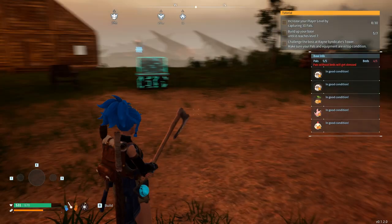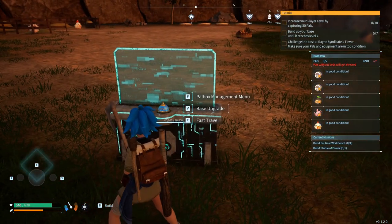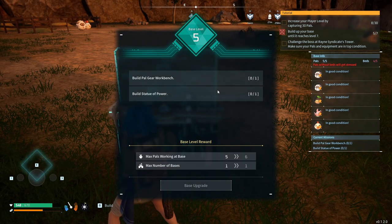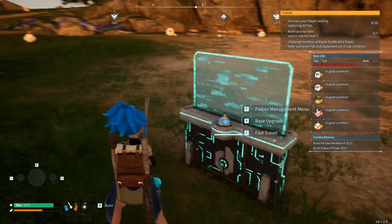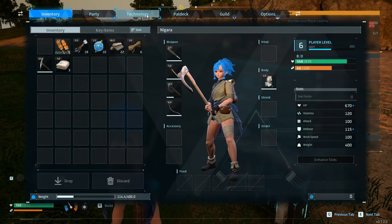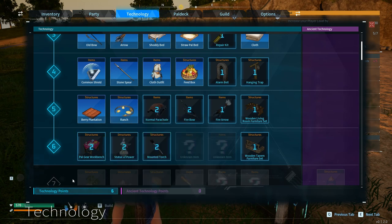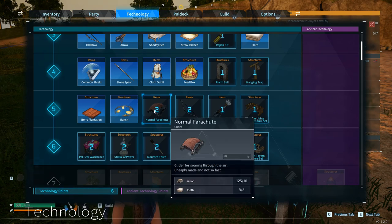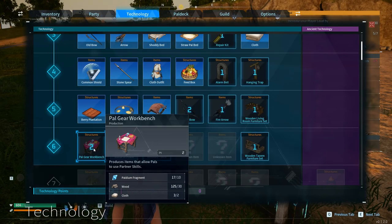Now when it comes to our next level, basically if you want to unlock to level six, we are currently on level five, so we just need this — a built Statue of Power and a Pal Gear Workbench. This is something that you can find in your technology points. We still need to unlock — we do have six technology points, so we can probably unlock this one, also this one, and a Pal Gear Workbench.